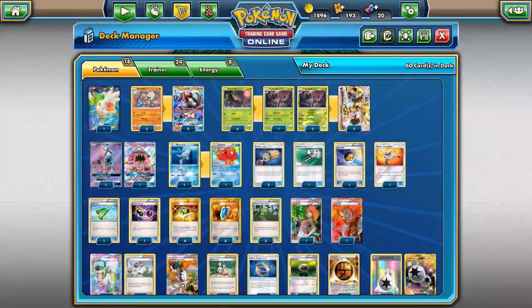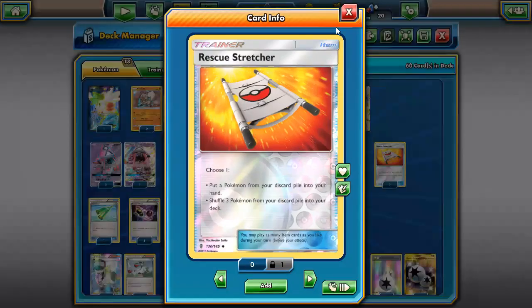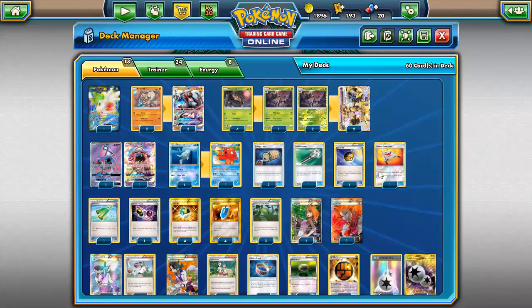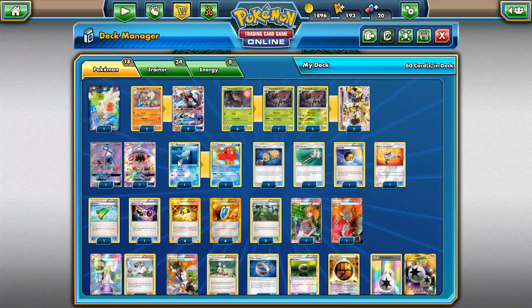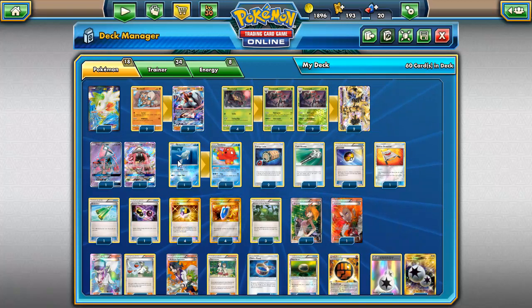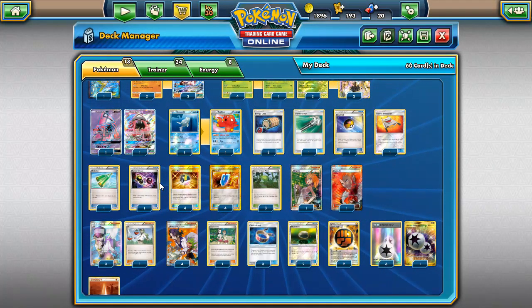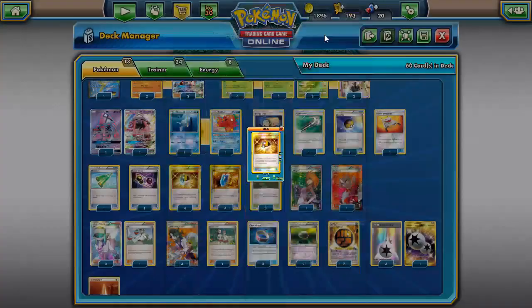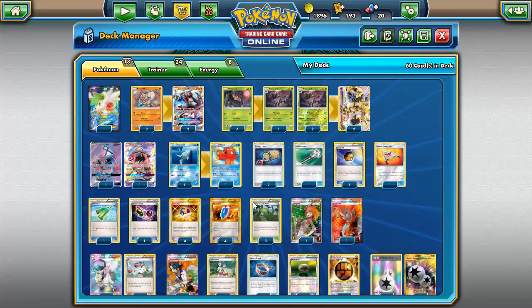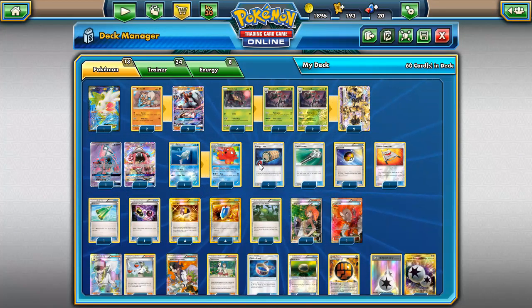We play one Field Blower to get rid of abilities against Garbodor, one Level Ball to search out Remoraid, Octillery, Phantump, and Rockruff. We play one Rusty Stretcher and one Revitalizer — Revitalizer is great with Forest of Giant Plants to put Phantump and Trevenant back down, while Rusty Stretcher recovers Octillery or Lycanroc. We also play one Special Charge, four Ultra Balls, and four VS Seekers.